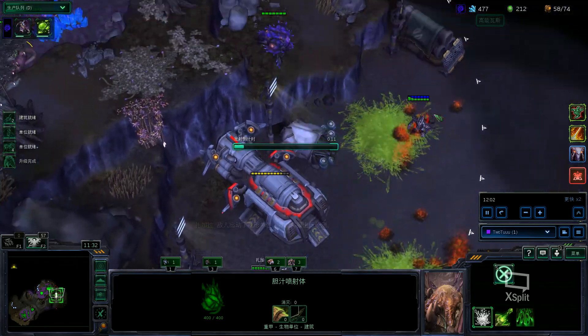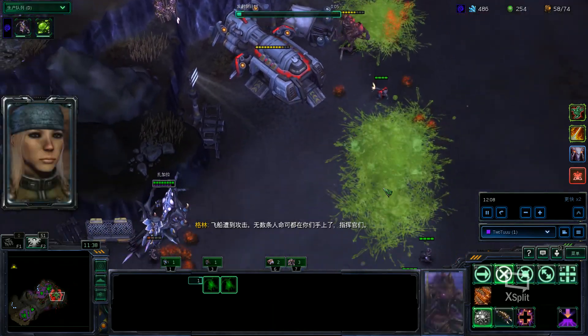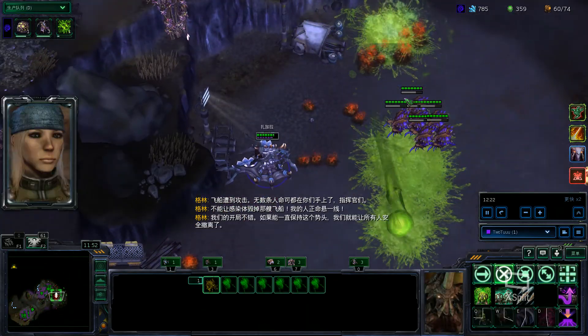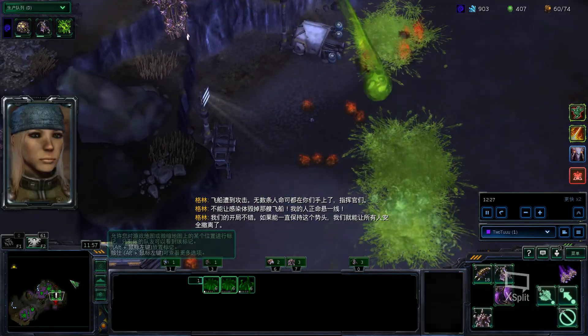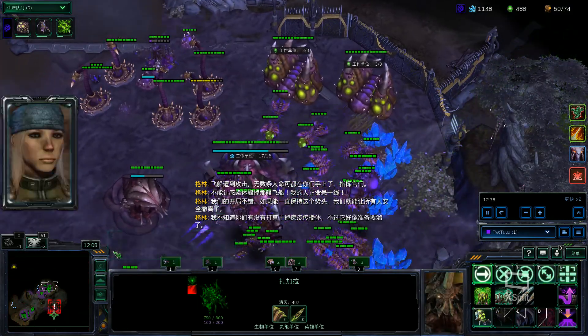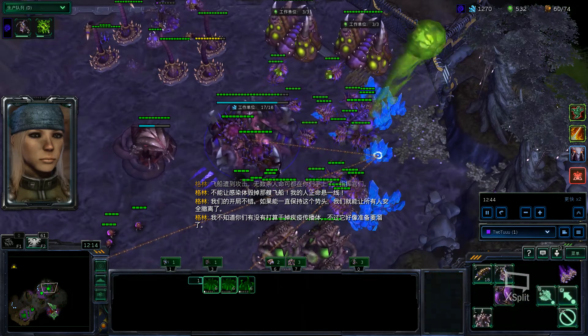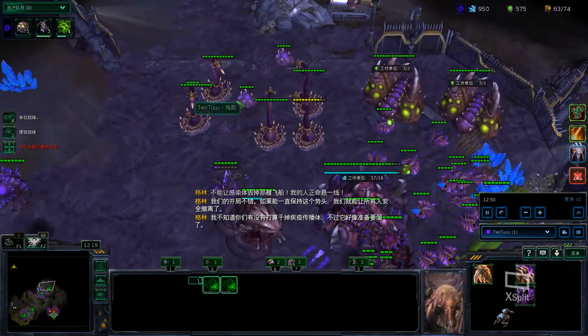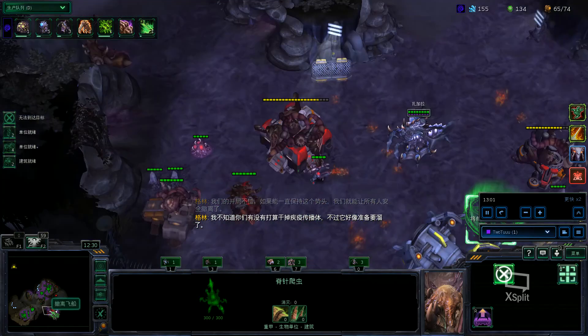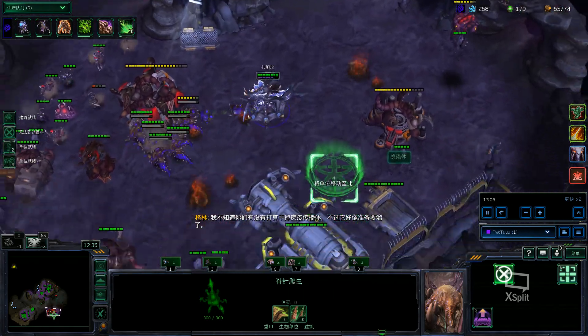I better kill it soon — they're respawning. The next attack wave comes at 13 minutes, and the plan is to get lots and lots of Queens, then make Spine Crawlers and make walls around the ships.